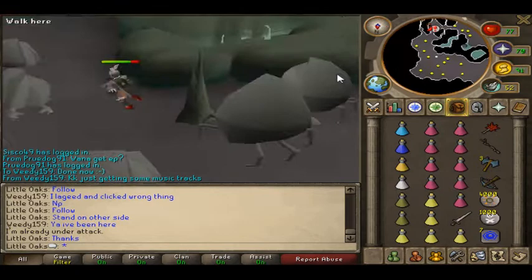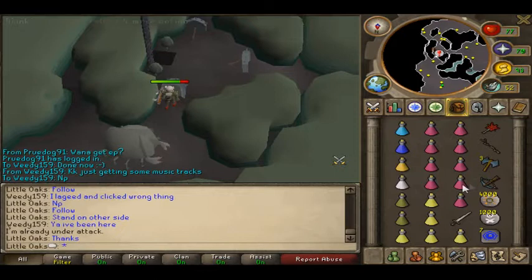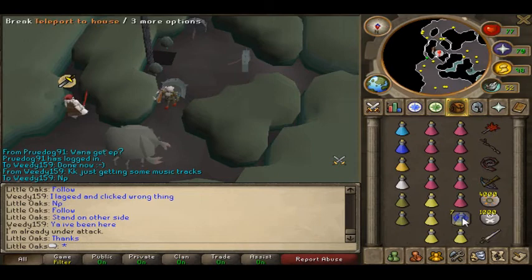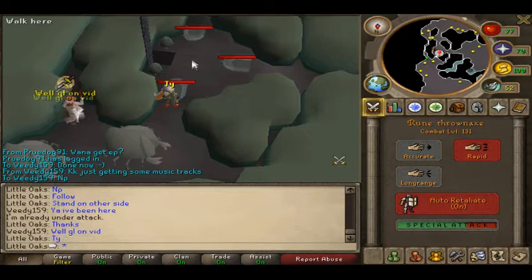Now I'll show you how to get there. Now that we're in this general dungeon area — nice and happy place — you spec the middle door with your Rune Throwing Axe. Make sure you spec. That's why you bring three in case you fail.